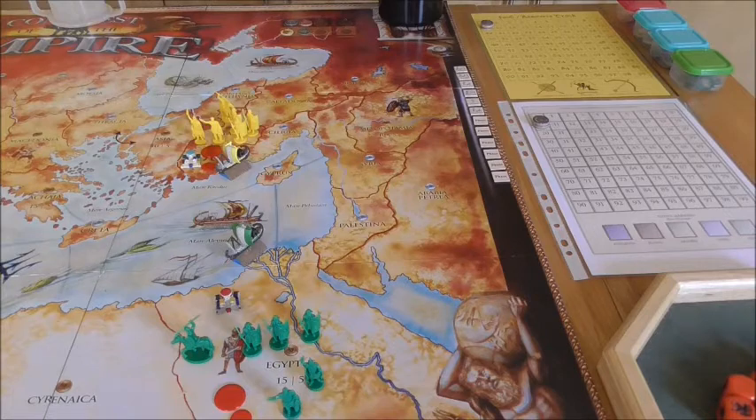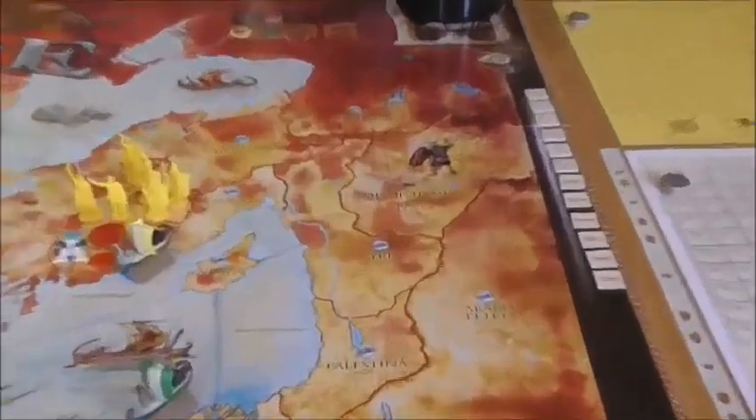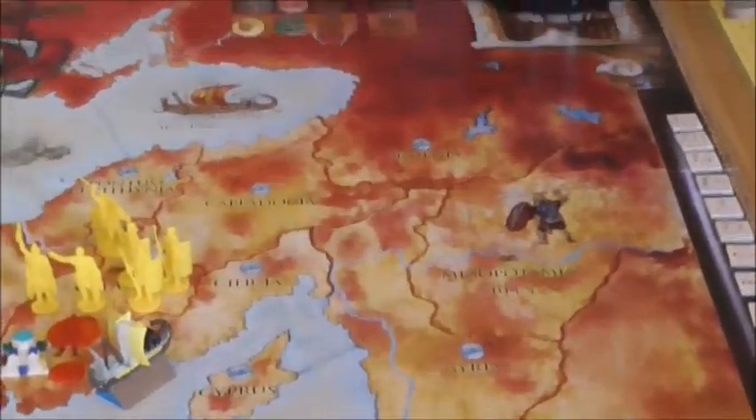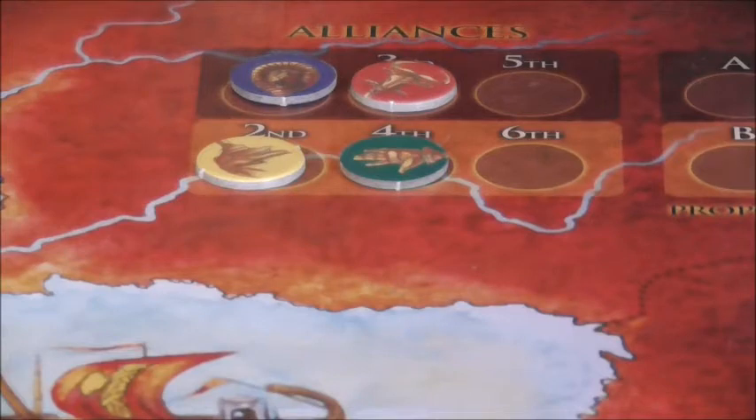I'm now ready to start the play test and I'll show you what I've done. Starting with turn order, I've decided to go with four nations for the first play test. They'll be going in the order blue, yellow, red, then green — but that's for this turn only and will be randomized on the next turn.